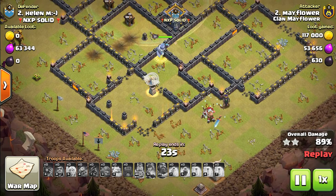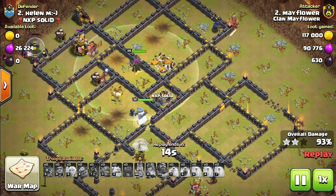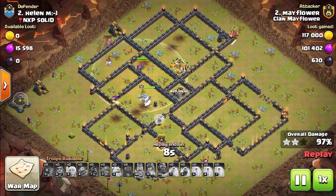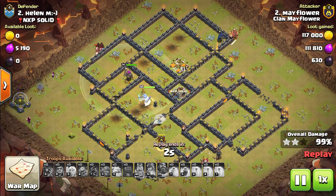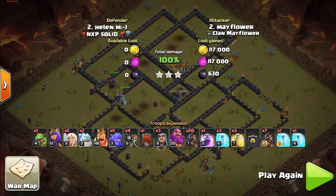Once you do start the clan war search, it will take some time. You don't necessarily need to be on the clan war screen — you can go away, do something else, and the clan wars notification will pop up automatically. You don't need to be on the search screen, so you can do whatever you want. Once the clan wars search has been completed, it will notify you, which will be great, and then you can officially start the war.